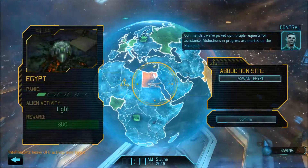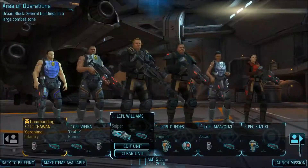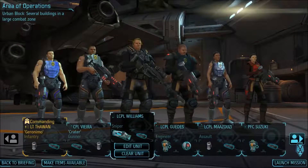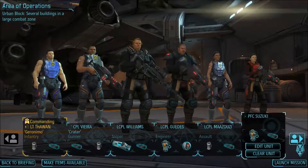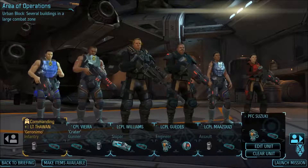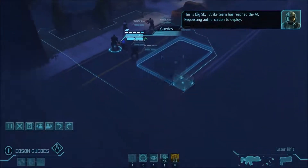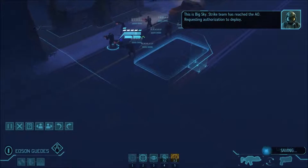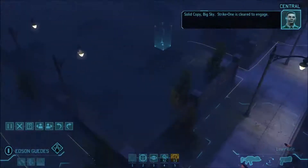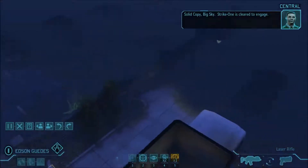Abduction site - nice! Light activity, 80 credits. Here we go: infantry, gunners, sniper, engineer, assault and 2 rookies. We desperately need to start promoting our rookies and gain more soldiers. Let's take a look at the map - good location. Let's get in there and start killing.